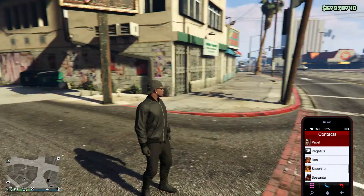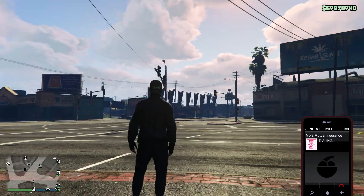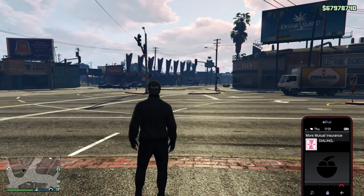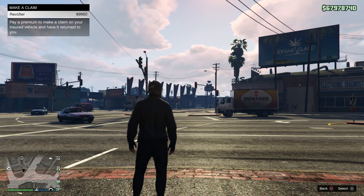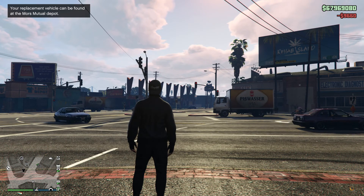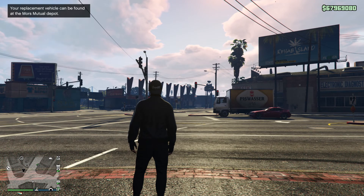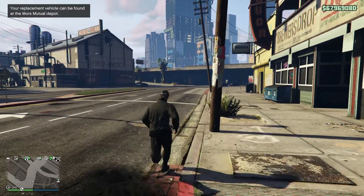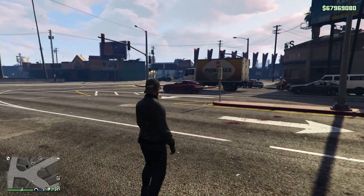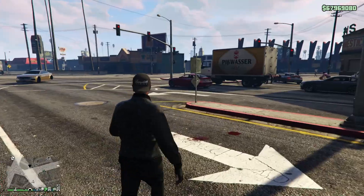I'll show you the insurance on it real quick — how much it costs if you blow it up. Mors Mutual, casino panels — only nine thousand, ninety-six hundred dollars. So yeah, it's an okay car. It's not really great but it's not bad either. It's just kind of meh, you know.